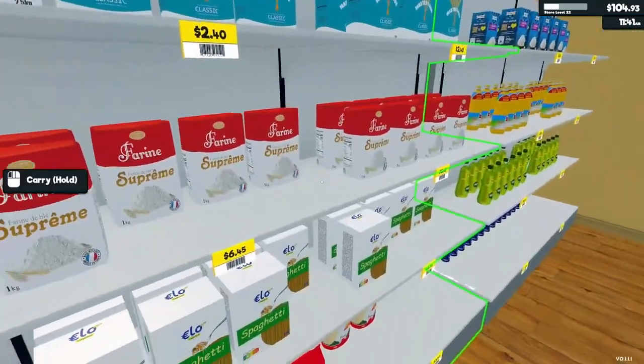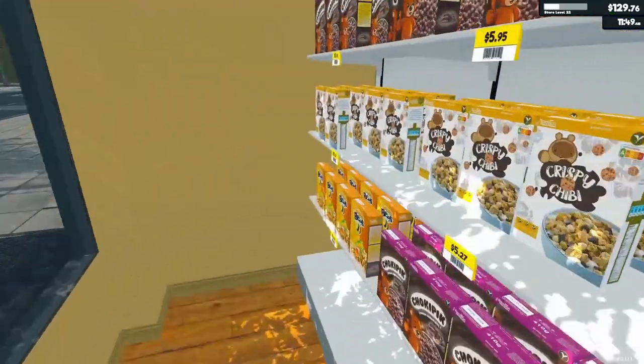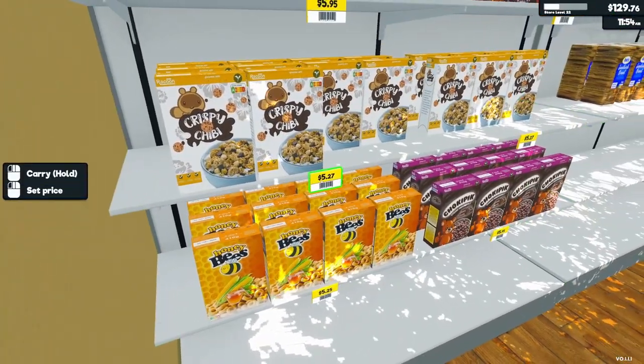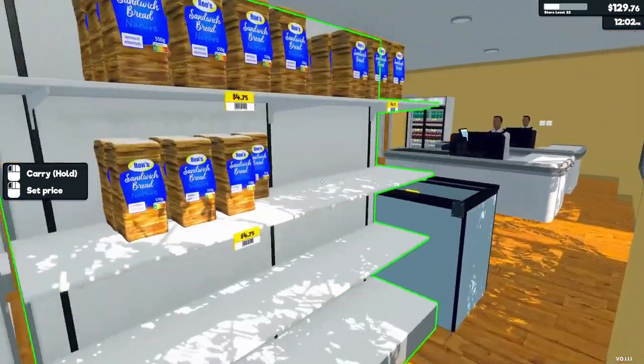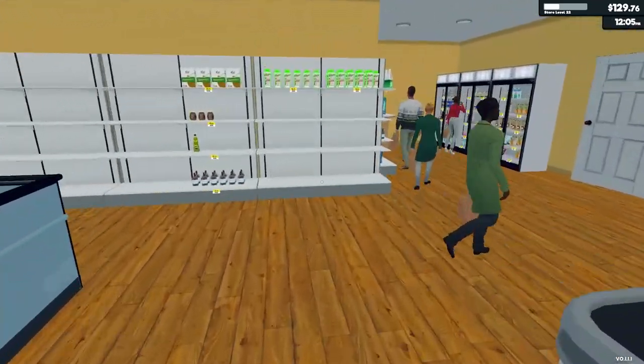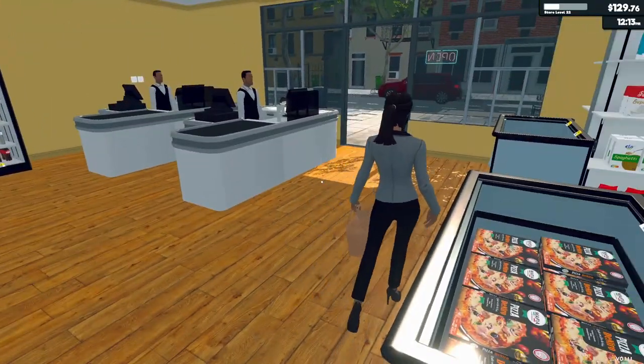There's the honey. And we've got a new cereal too for our cereal section — the honeybees. The cereal section is actually starting to look like a real cereal section, not just one kind — two kinds. We actually have more than one kind of cereal in there now.